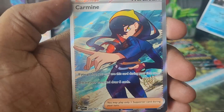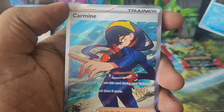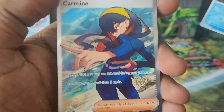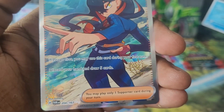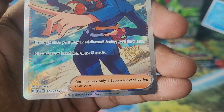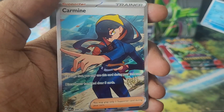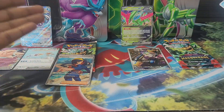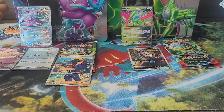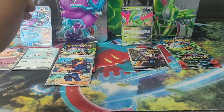Oh my goodness — look what we're pulling! In the previous video I pulled the special illustration rare version of this, and now we pull the full art ultra rare version — Carmine! Look how we're getting things to bling out the deck! I don't see how the Walking Wake EX side can't win this — ancient is taking it here! Really, really happy with that pull.